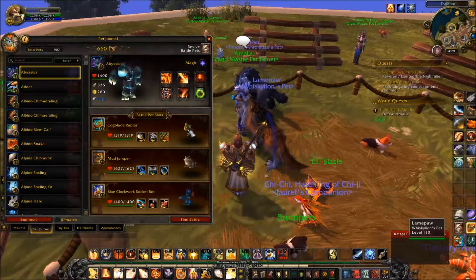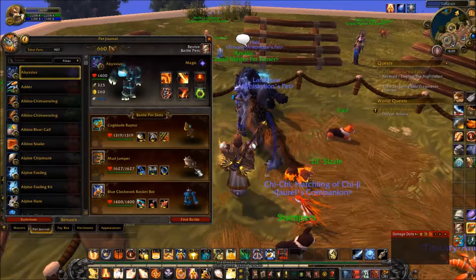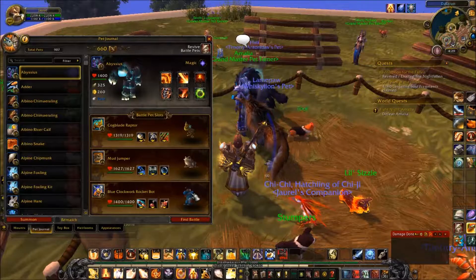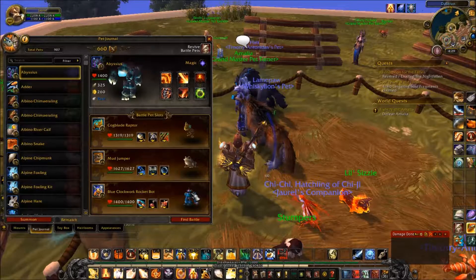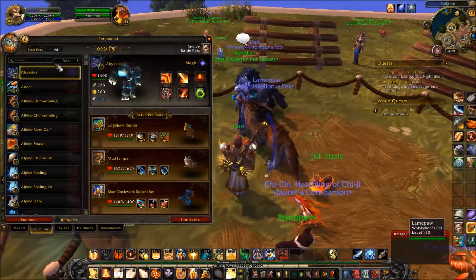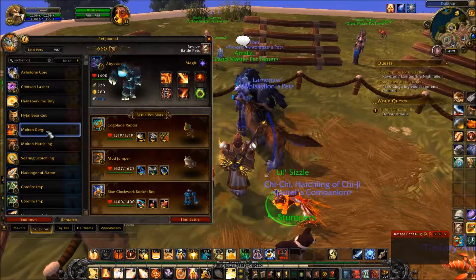So this is the team I had saved for her: Cogblade Raptor, Mud Jumper, and Blue Clockwork Rocket Bot. As you can guess, the machines are good against beasts obviously - I use them quite a lot. I'm using Mud Jumper for Lil Sizzle here; he's actually an elemental, much like the molten corgi - or Dingy Corgi.